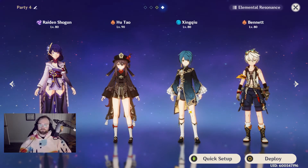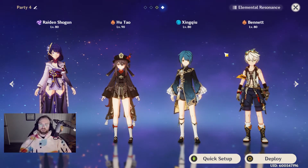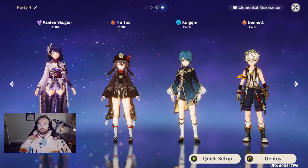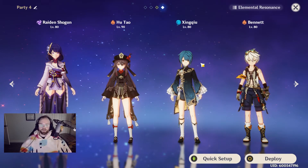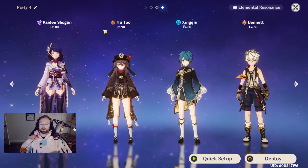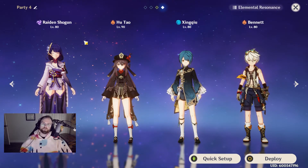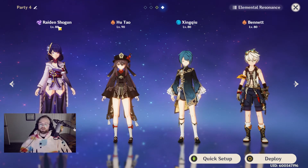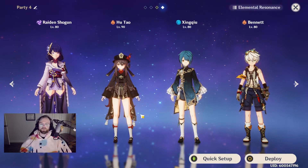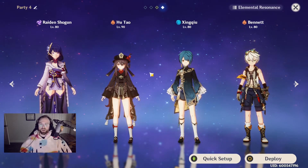There's also a unique team I found that I think would be fun: use Bennett and Xingqiu when their cooldowns are completed for damage over time, attack buff, and healing, then use Hu Tao for her damage. Outside of Hu Tao, you can swap to Raiden, who will do a lot of damage with her burst, stay on the field during the remaining cooldowns, and also give energy back to the team for their bursts upon the next rotation.